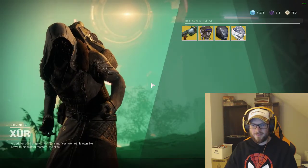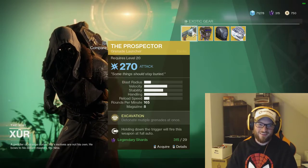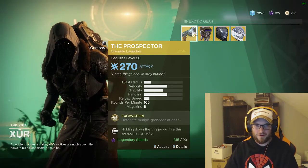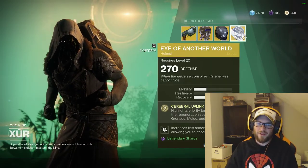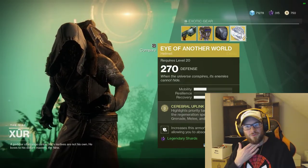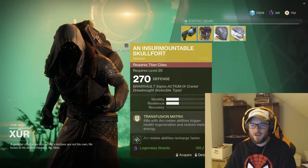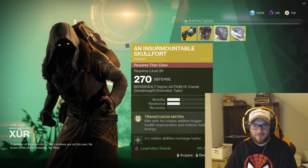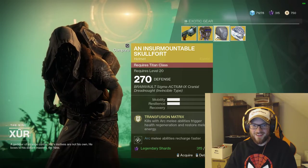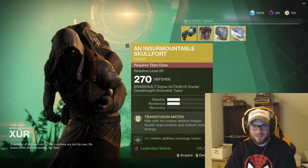Alright, what'd you got this week, Xur? He's got the Prospector, a Legendary Grenade Launcher, which I already have so I'm not going to buy. I'm a Warlock, so he's got the Eye of Another World, which I also already have, so I'm not going to buy that either. For Titans, he's got the Insurmountable Skullfort.